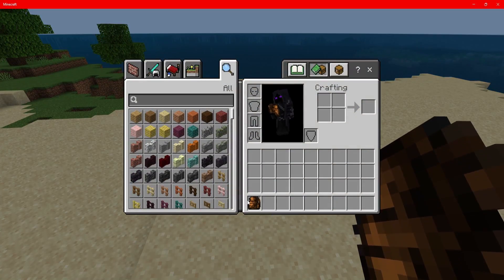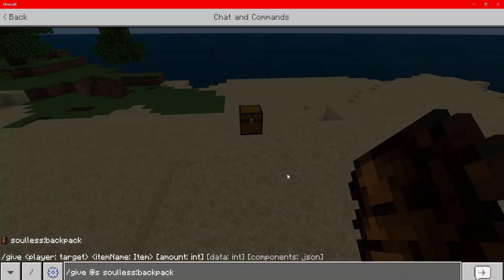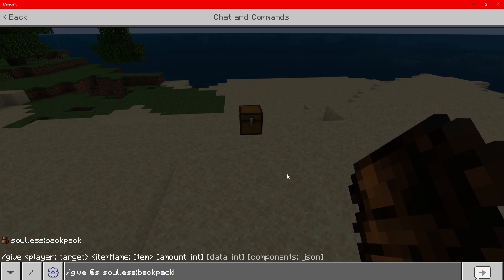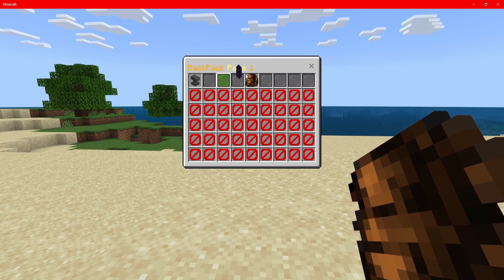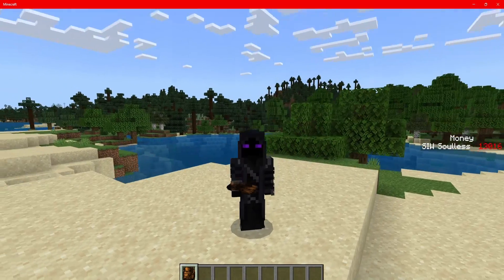So this is the backpack right here — as you guys can see it simply just says 'backpack.' Now if you want to give yourself one, it is this command right here: give @s solas:backpack. Now let's open up the backpack and as you guys can see we're on page one of the backpack. Yes, this does have custom pages.